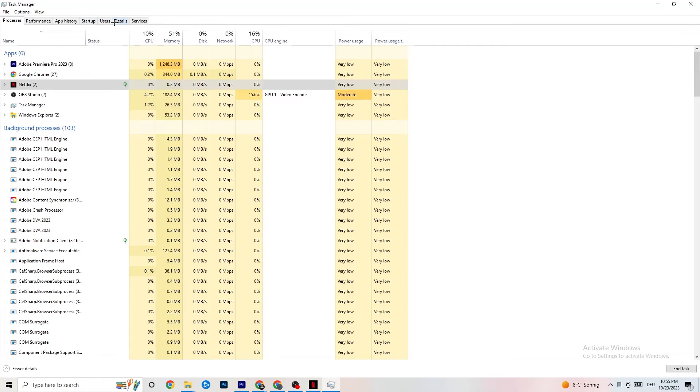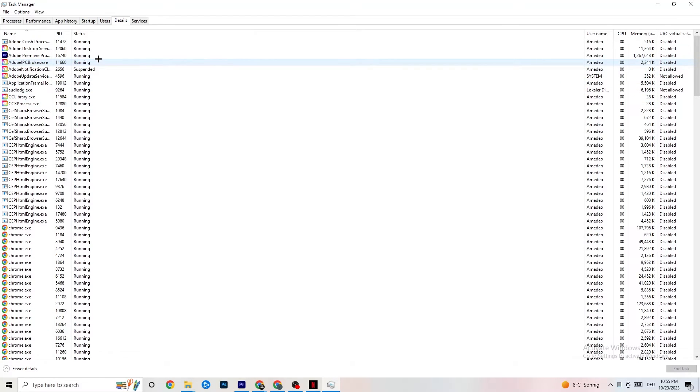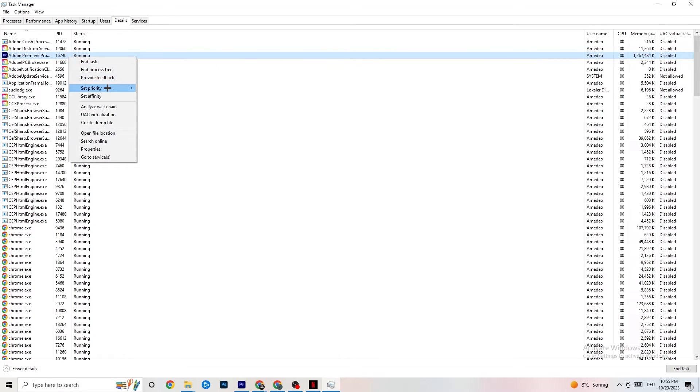In Task Manager, go to the Details tab. If your app is running in the background but not showing up, this is useful. Right-click your application — similar to what I'm doing with Adobe Premiere Pro here — click 'Set Priority' and choose either High or Real Time, depending on which works better for your device. This directs your PC's performance into your game.